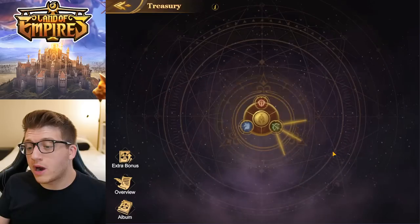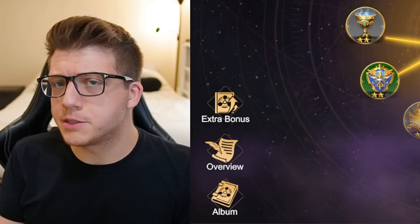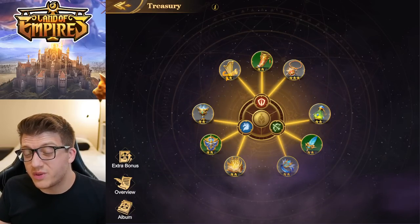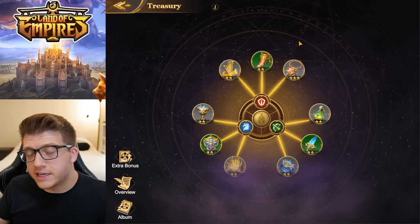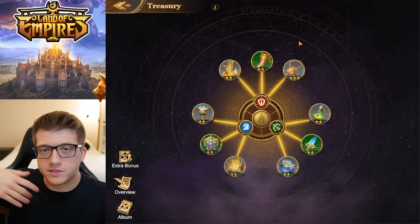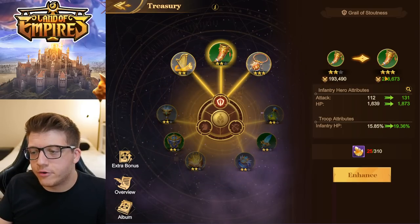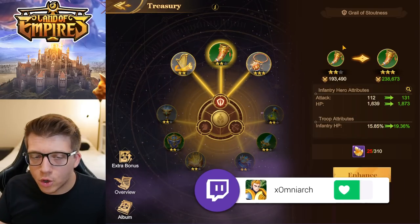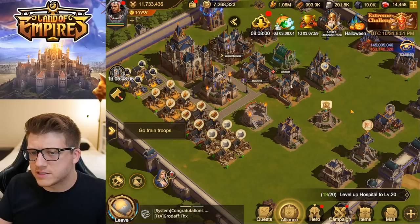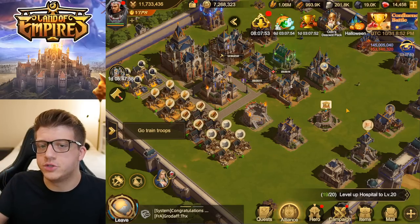There are also relics in this game — actually, Land of Empires had relics before Rise of Kingdoms even announced they were implementing them. However, relics here are a little different: there are only three and they're per troop type. In Rise of Kingdoms, relics are per formation and you can have up to four, with more formations. Here there are only three sets of relics with only three per set. These give you a flat amount of stats and you can enhance them to increase their level over time, done in the treasury building.